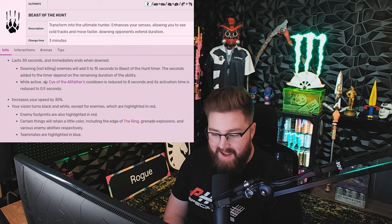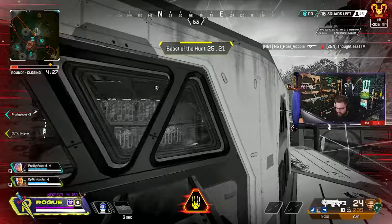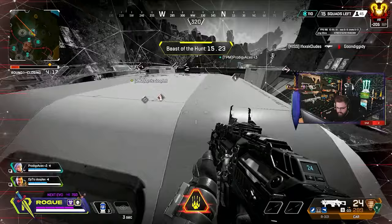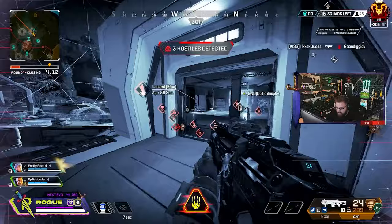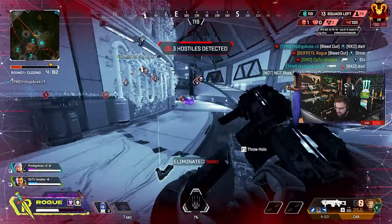Beast of the Hunt is, in my opinion, the difference between a controller Bloodhound and a mouse-and-keyboard Bloodhound. I'm a mouse-and-keyboard player and I've been playing Bloodhound for multiple seasons. When I play Bloodhound, I play for the team, not for myself. Controller players — even the ones I play with in ALGS on PC — when they get into Beast of the Hunt, they move fast, open up for their team with the super speed, get in there, and start shooting. They actually forget to scan a lot. In Beast of the Hunt, the world is gray and enemies appear in red. Controller Bloodhounds run in, get a pick or don't, and kind of tunnel vision trying to get a kill rather than scanning for their team.